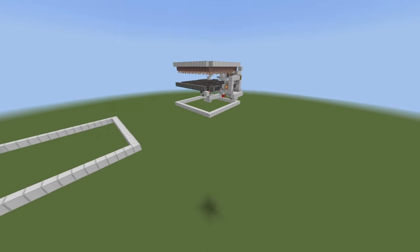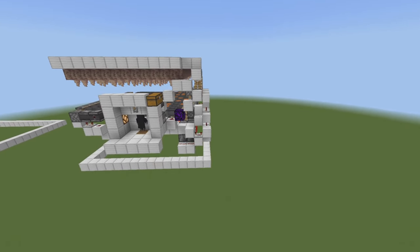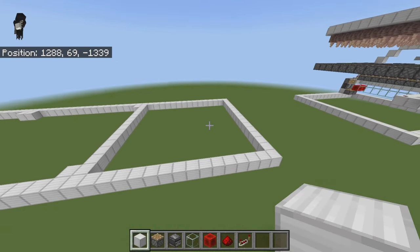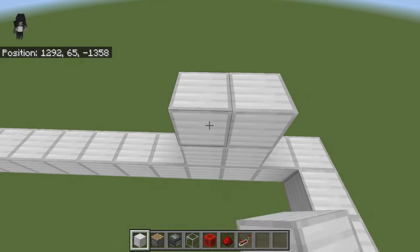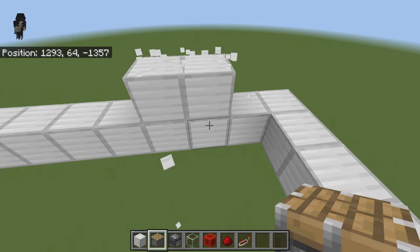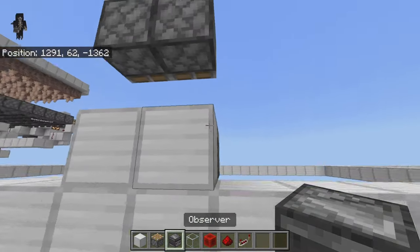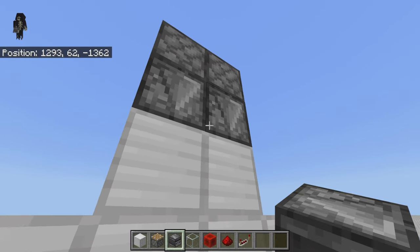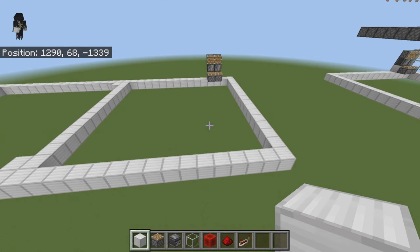Regardless of how big you make this you're going to be starting on the right-hand side. This is going to be your front, and this is the side we start on. If you're facing the front of your build, come to the back right-hand corner, place in two blocks and two more on top. On top of those two blocks go ahead and place some pistons and break these blocks out, then come around back and place two observers pointing down with the red dot on this side.